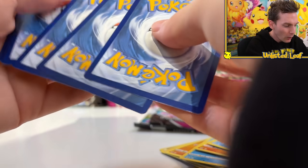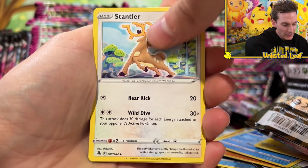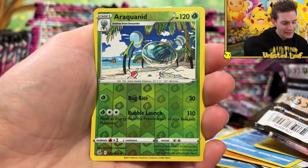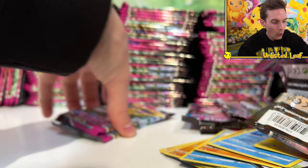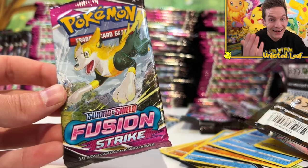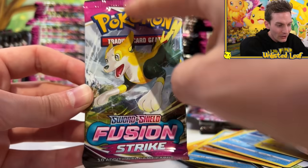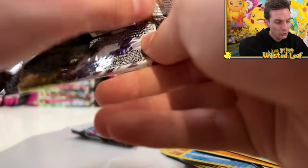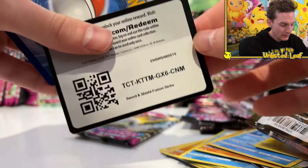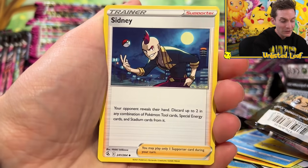A lot of people think this is a cheaply made booster. Apparently you can tell which factory printed it because the logo is actually pixelated in some of them. Apparently some of the logos here are pixelated because some factories had to rush-print this really fast, while others took their time - so they could make the set come out on time and have enough supply, because Pokemon's all the rage at the moment.